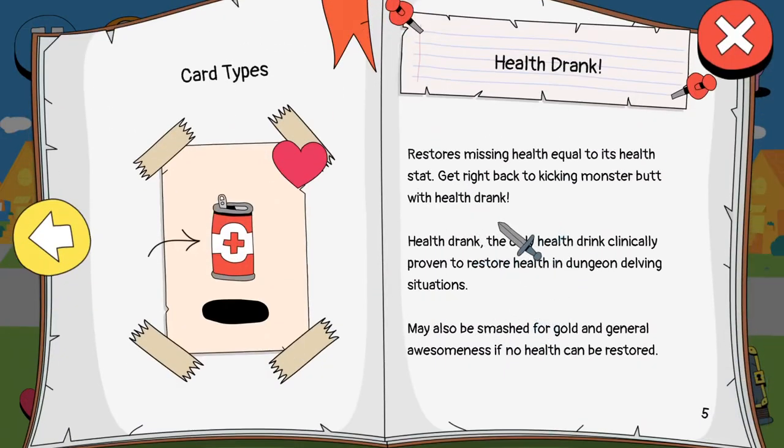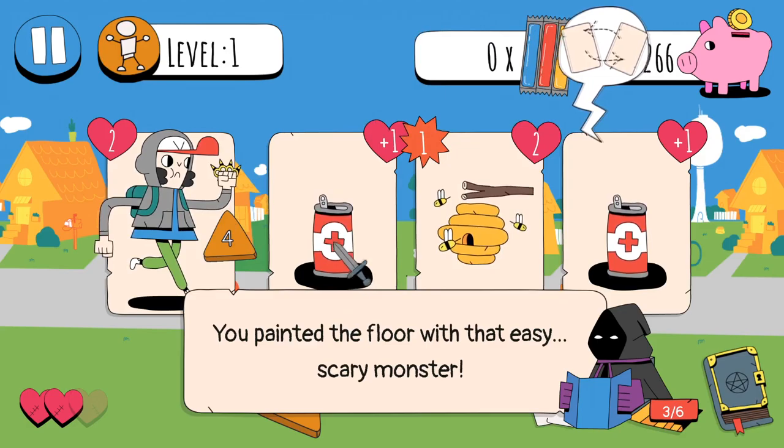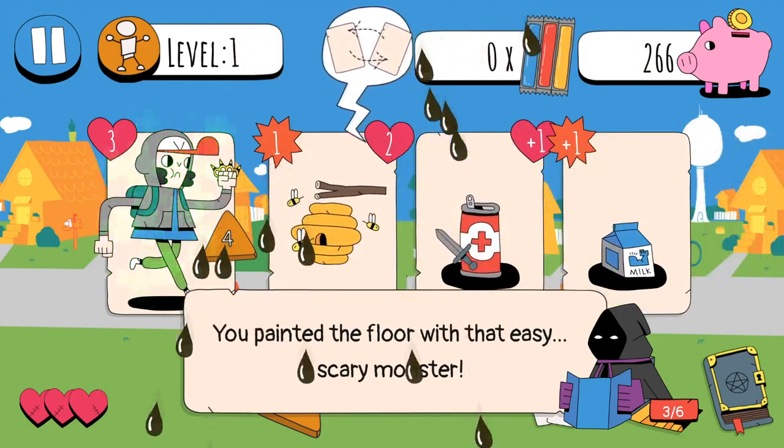Health drank - restores missing health equal to its health stat. Get right back to kicking monster butt with health drank, the only health drink clinically proven to restore health in dungeon-delving situations. May also be smashed for gold and general awesomeness if no health can be restored. So you actually get rewarded if you don't have to use the health drink.